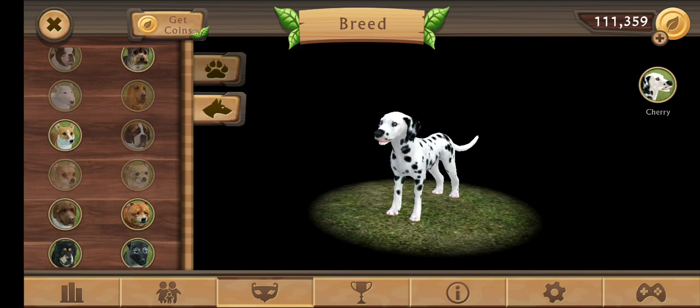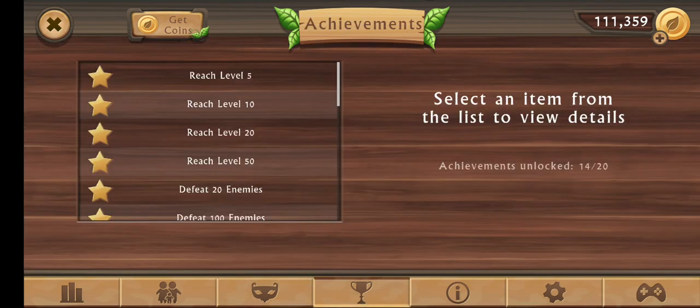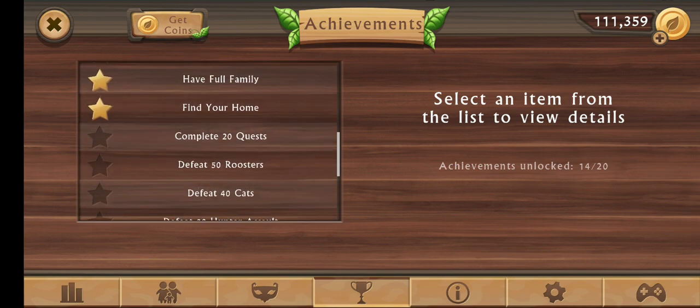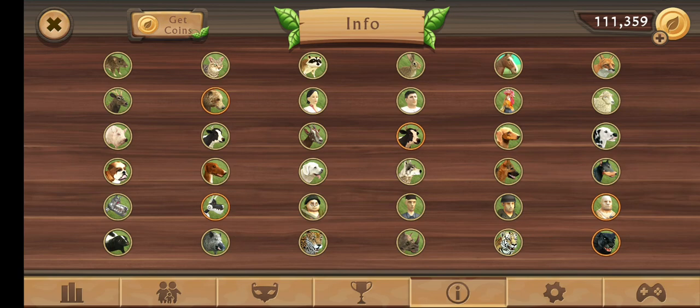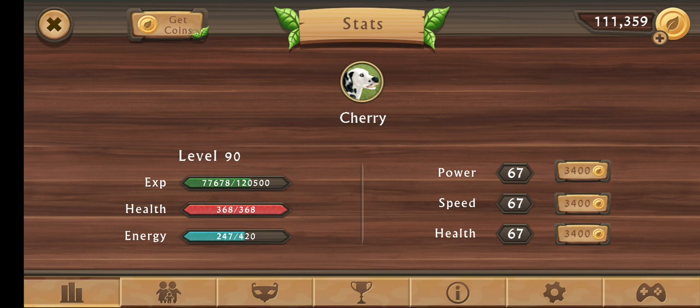I almost got all of the avatars, but I didn't. This tour means you completed the test, and this is all info. This is the other games you can download, except for dog simulator. Just download it in your play store — anything else that has games like this.